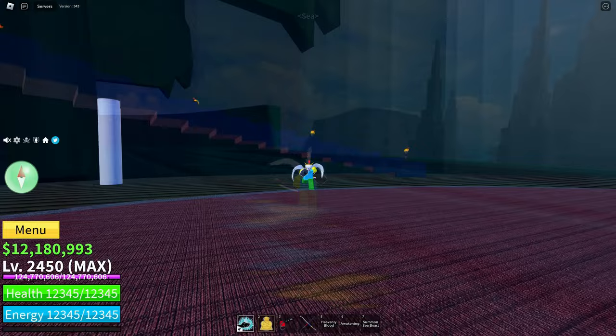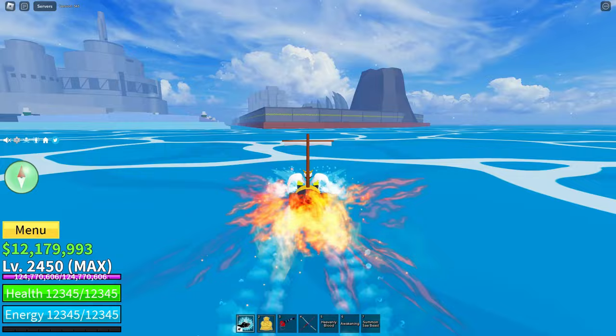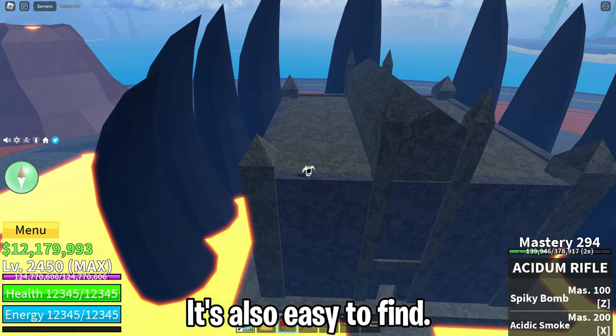The next location is in hot and cold. You can find it on top of this building. To be precise, above the smoker boss's spawn building. It's also easy to find.